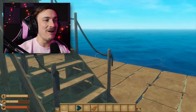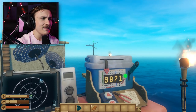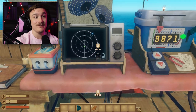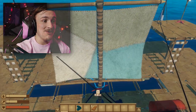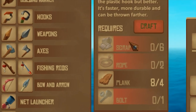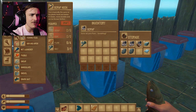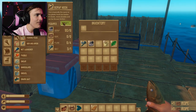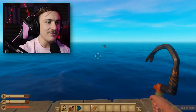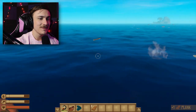What about the radar? The only thing I see is over in that direction, so maybe we should make our way there. I'm going to change course just ever so slightly. And for a hook, I need scrap, rope, and a bolt — I'm sure I've got plenty of those. We've got the bolts, we've got the scrap, so let's make two rope. All right, we have our scrap hook — that's a start. And of course, as luck would have it, there's another island over there.